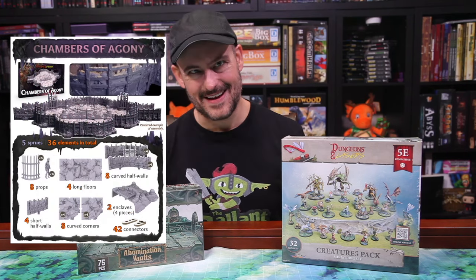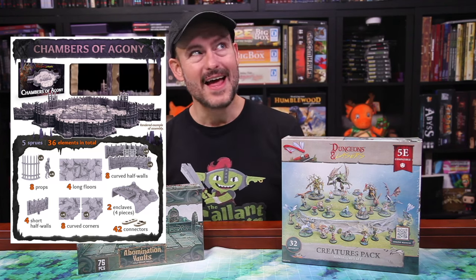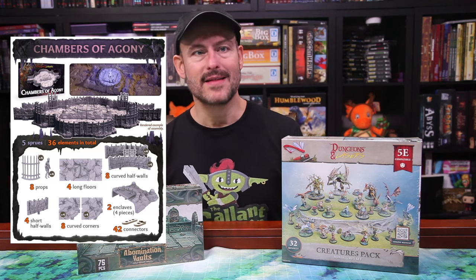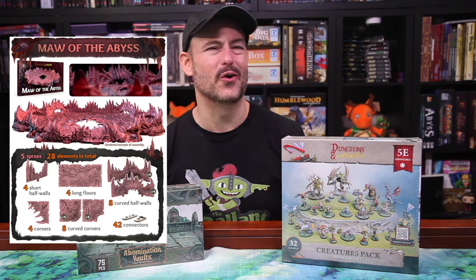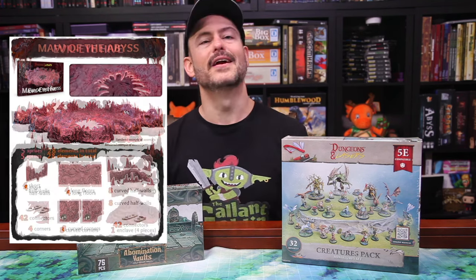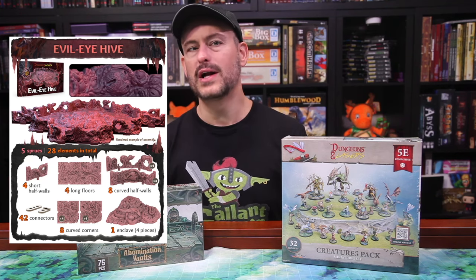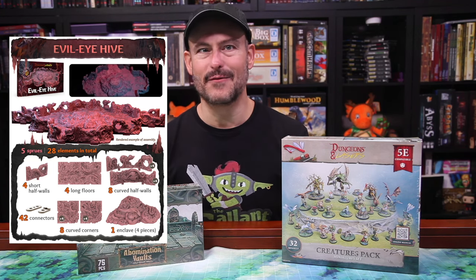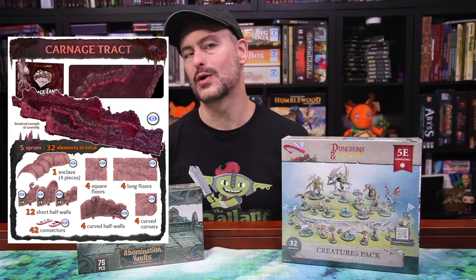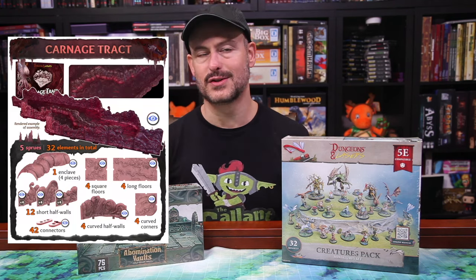Next we have the Chambers of Agony — a similar single large room with a raised altar in the center, but with handmade walls instead of cave walls. It also has four cages and four unfortunate occupants, for 36 elements total. The next three sets are natural fits for the Belly of the Beast core set. First is the Maw of Abyss, with lots of fleshy and toothy Far Realm madness centered around a cavity you'll want to avoid — 28 elements of walls and floors. Then there's the Evil Eye Hive, another fleshy room with weird eyeballs and gross mounds of flesh growing in the center — 28 elements. Finally, the Carnage Track, still a work in progress at recording time, appears to be a long fleshy corridor great for linking the previous two sets, with 32 elements.